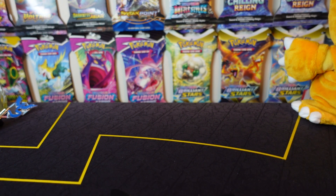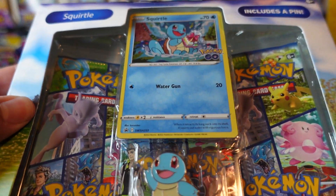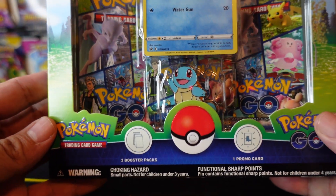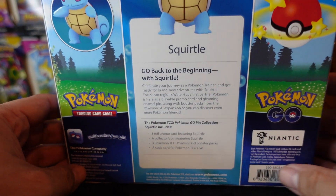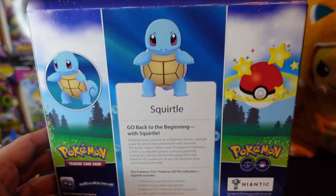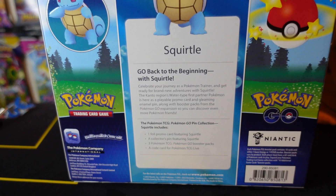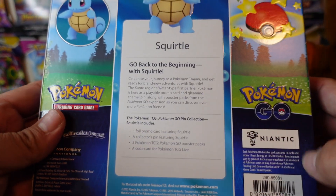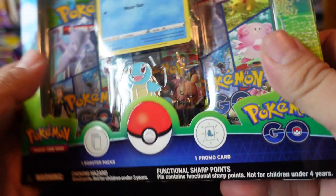Hey guys, thanks for tuning in - I know it's been a while. Today I found something exciting at GameStop: the Squirtle pin pack. The reason I chose the Squirtle pack is because there was only one of them in the box - I think there were five total. I should have got the Charmander, but Squirtle power might be better, so let's go ahead and open this up and see what we got.